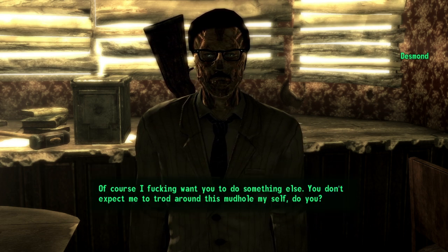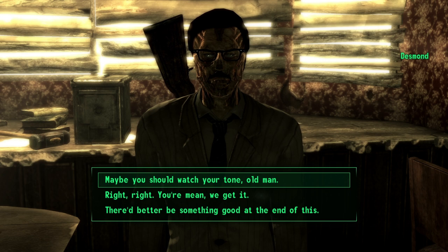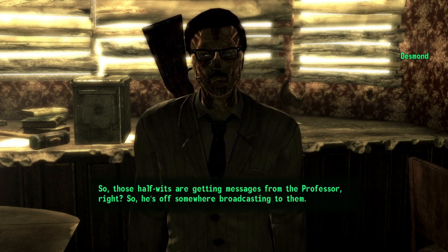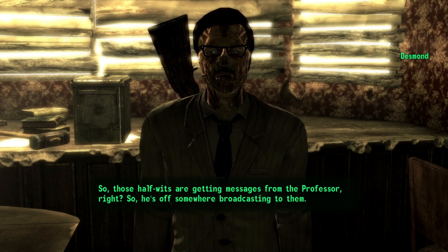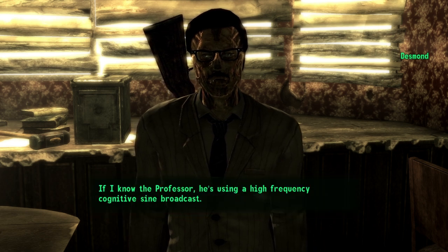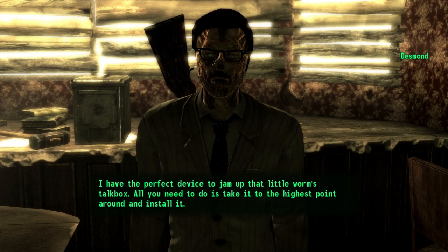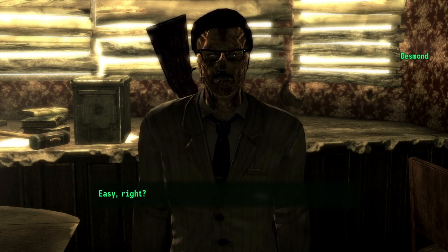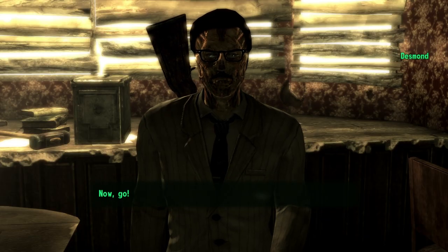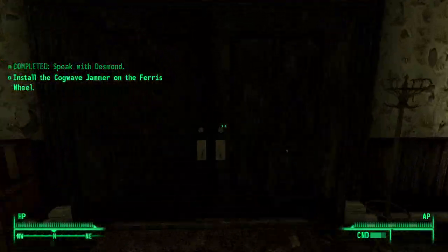So now you want me to do something else, right? Of course — you don't expect me to trot around this mud hole myself, do you? Maybe you should watch your tone. So those half-wits are getting messages from the professor — he's somewhere broadcasting to them. If I know the professor, he's using a high frequency cognitive signal broadcast. I have the perfect device to jam it — all you need to do is take it to the highest point around and install it. It seems to be the cathedral — the ferris wheel! Attach it to the bottom. I've been wanting to check that thing out.